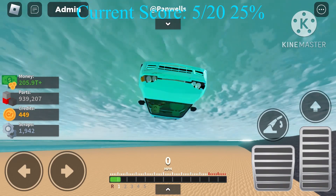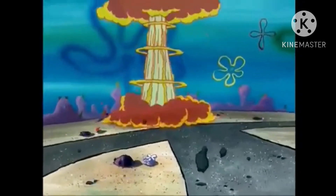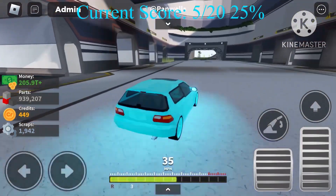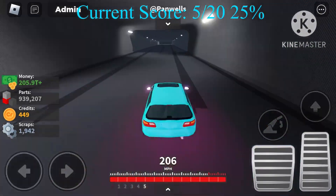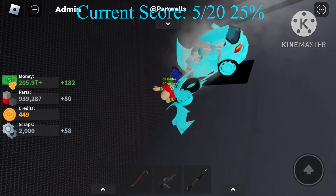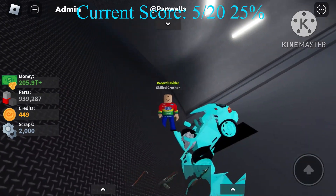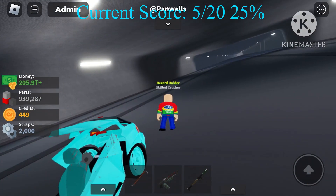Next rating: durability. We send the car down the tilted speed crash test and see how much gets destroyed. About three quarters of it has been wrecked. It actually held up better than I thought — I'll give it a four for durability. It's pretty destroyed, but it could've been worse.